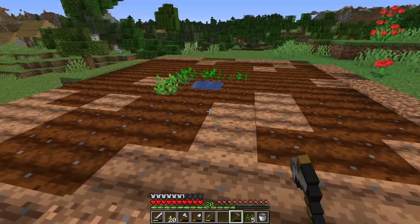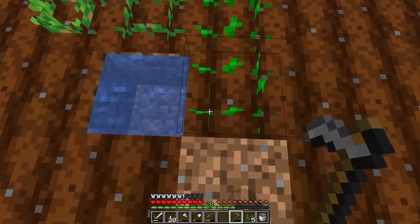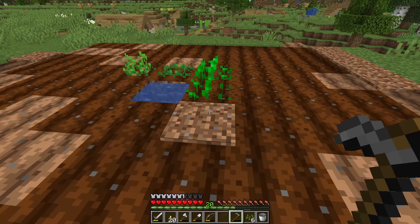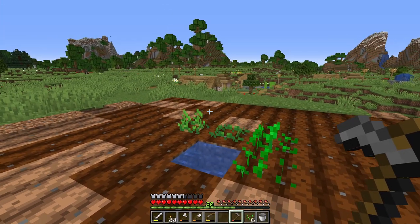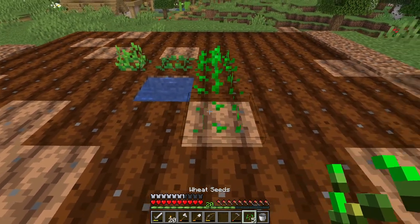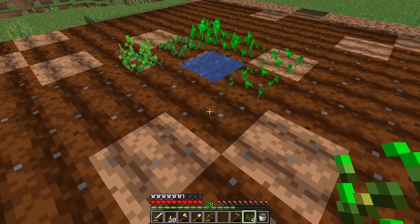Another thing to worry about with farmland is if we jump on it - as you can see that also converts it back into dirt. It is a way to convert farmland back into dirt just by jumping on it. And if you're actually planting crops and you jump on it, it de-plants them. You do get the seed back but whatever level it was growing at is just null and void.